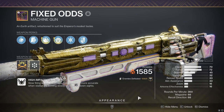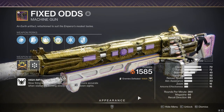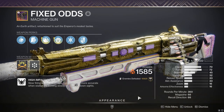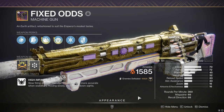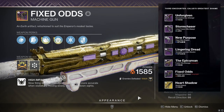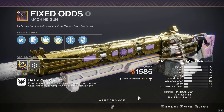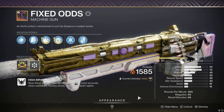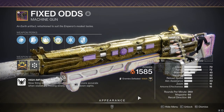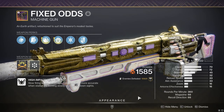And if you would like to farm for red border versions of this gun, the best encounter — and really the only encounter — is going to be the final encounter of Duality, that being Caiatl. If you pull up the Duality loot table, you'll see that unfortunately the Fixed Odds only drops from Caiatl. However, Caiatl always drops two legendary drops — they can both be weapons, both be armor, or one of each. And luckily the dungeon is farmable, meaning you can infinitely farm Caiatl over and over again until you get your patterns.